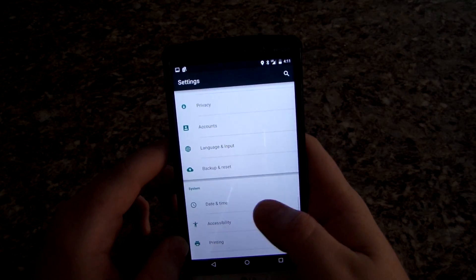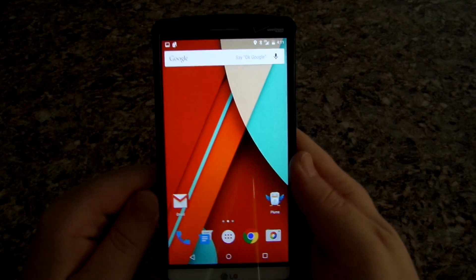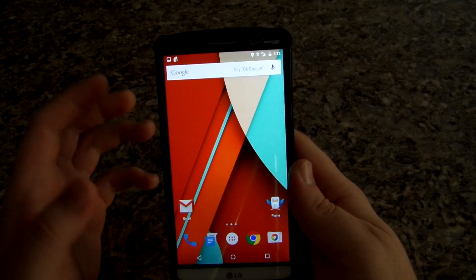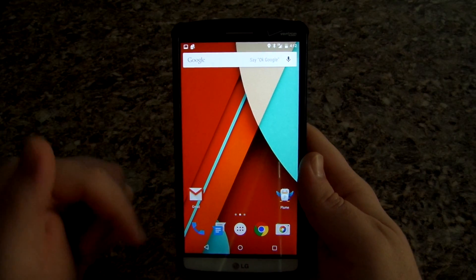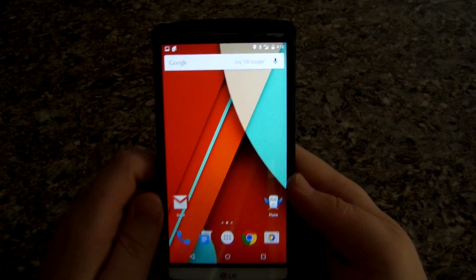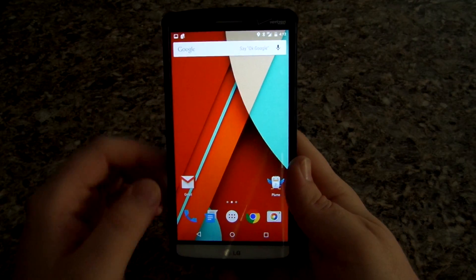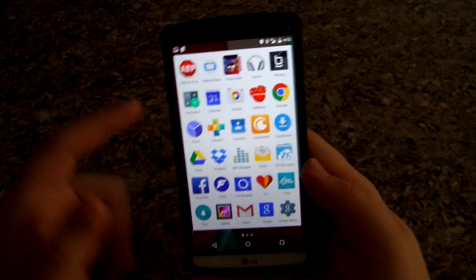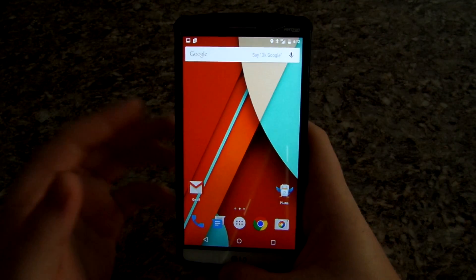It's pretty much a stock build of Android 5.0. If you love Material Design like I do — it looks beautiful — you guys can test it out. I'll leave a link below to the thread. I recommend following the thread, and if you have any issues post in the thread or comment below and I'll try to help.